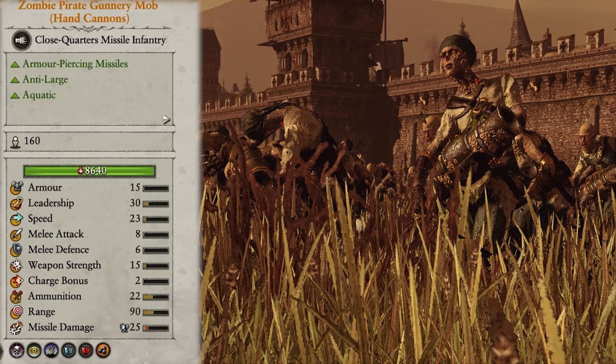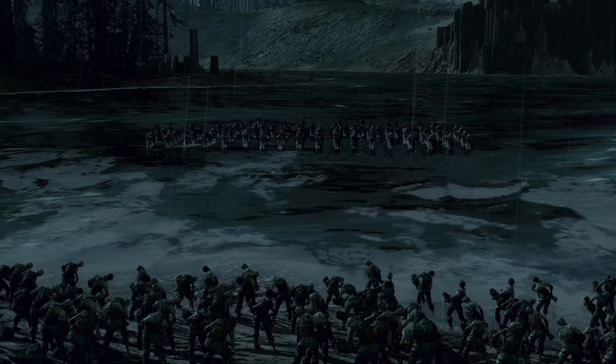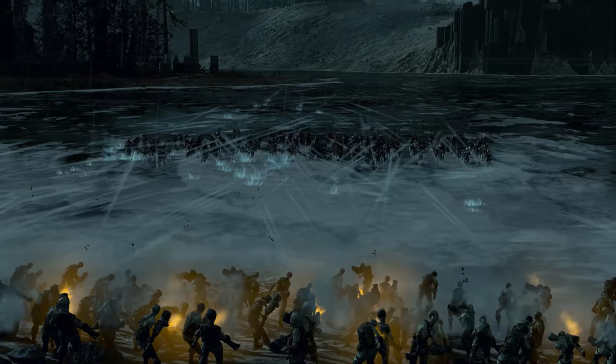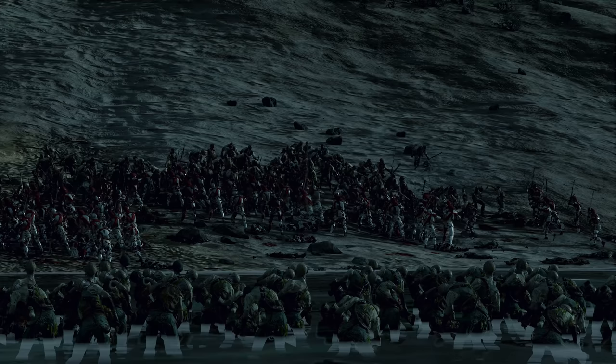Hand Cannons are the final Gunnery Mob unit — kind of the replacement to the regular Gunnery Mob, with about the same range but vastly better damage. They fire armour-piercing missiles at short range and can obliterate enemy units before they see combat. Unfortunately this great damage needs a direct line of sight and they need to be on the front lines when the enemy is near, requiring serious micro. They're a great replacement for either regular Gunnery Mob or Bombers, but I never found myself using them for long since better units unlocked at practically the same time. When I did take them, I only took about three.